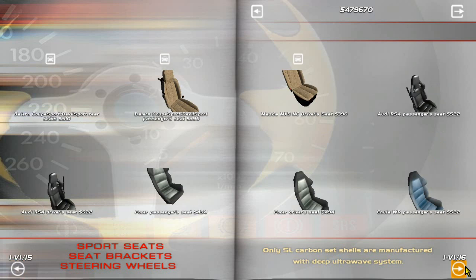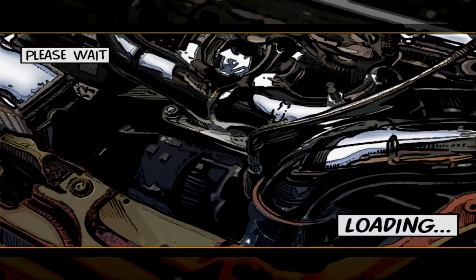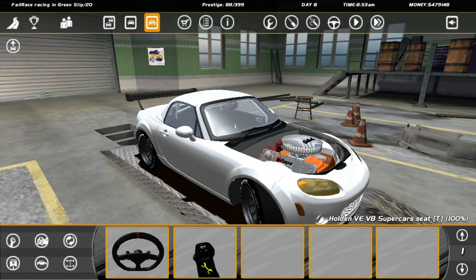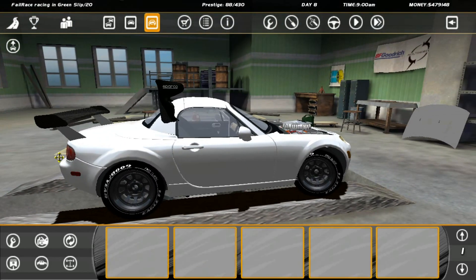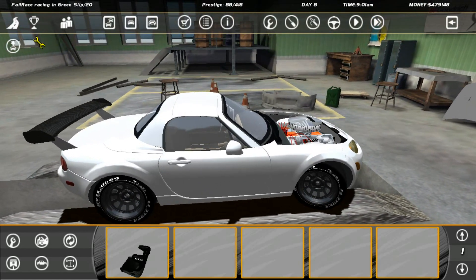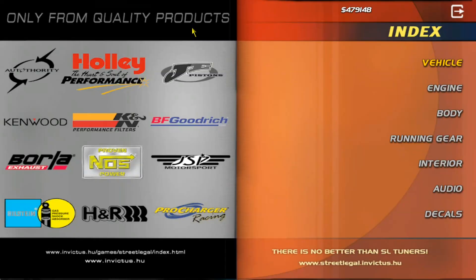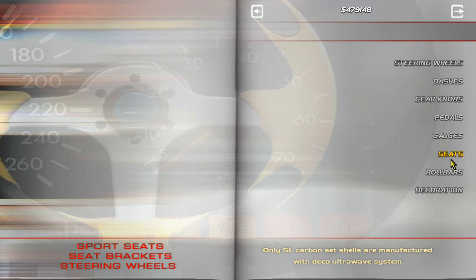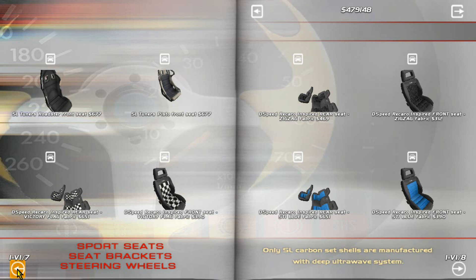Seats — what do we have in the way of choice? We've got MX-5 seats, or we can use one of these custom ones. Can we use a V8 supercar seat? That is the big question — or will it freak out? Yes, it freaks out as expected. That is my driving position apparently. The car's unhappy — I'm not even going to press that button, that's just asking for trouble especially where the car is jumping around.